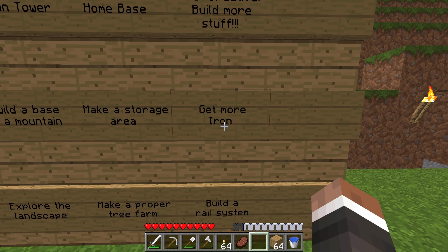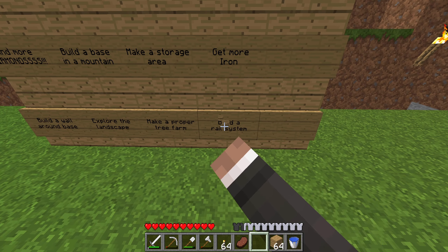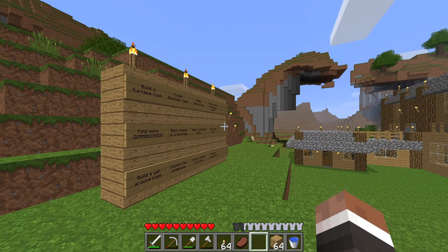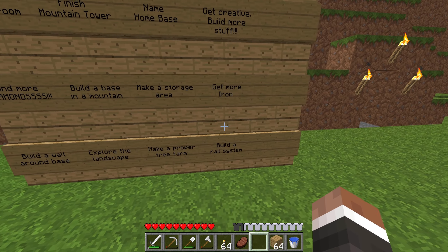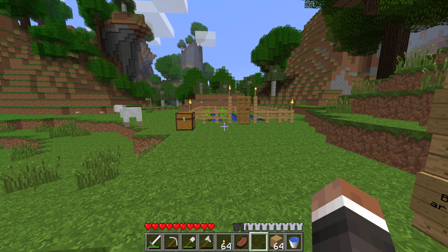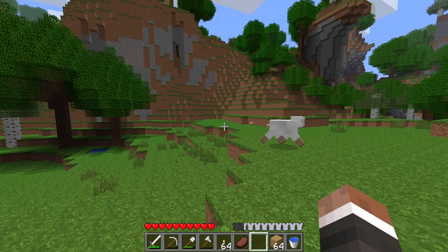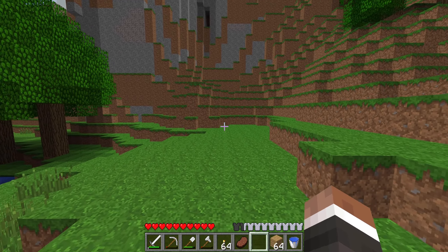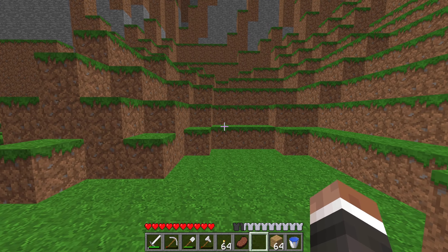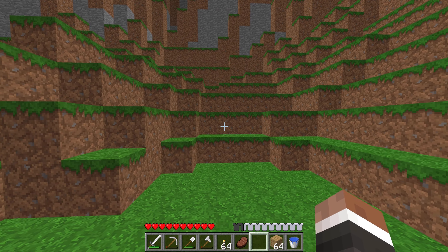We also got to get more iron, so we got to go caving. I actually do have an idea for this — I also want to build a rail system. I kind of wanted it to go hand in hand with getting more iron. I want to make a mineshaft where, as it goes down underground, we start placing some rails so we have quick transport underground. The staircase will go down to different levels: coal level, iron level, and diamond level.